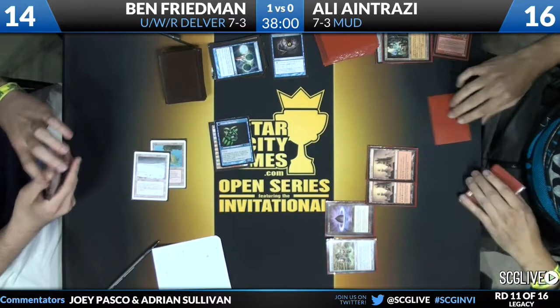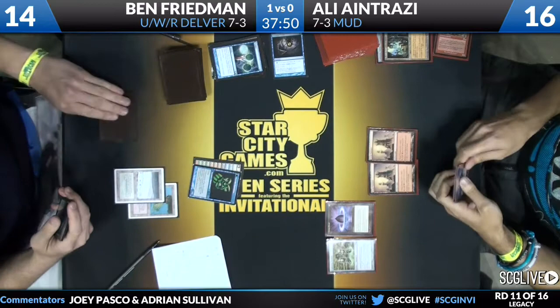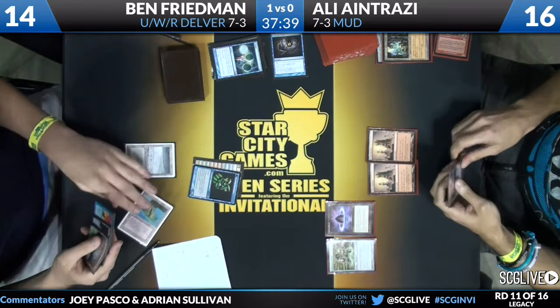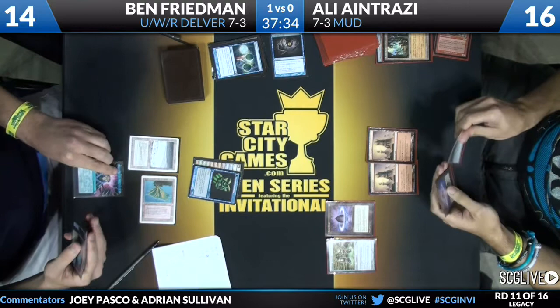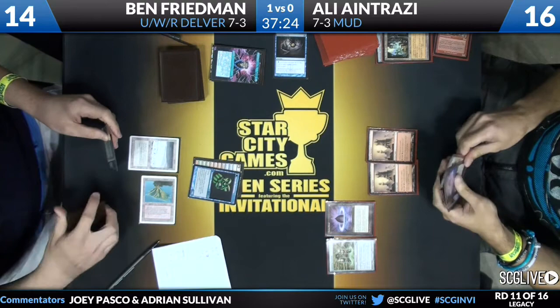There's a Lotus Petal. Ali with access to Wormcoil Engine, Lotus Petal, and the Kuldotha Forgemaster in hand. He doesn't play the second Lotus Petal — just passes back. Ben draws that other Fetchland and goes ahead and Brainstorms. He knows one of them is a land, plus two surprise cards — and Stoneforge Mystic are the other two. He puts back the Tundra and the Misty Rainforest. He's got a Scalding Tarn in hand to refresh the top of his library, but has no blue cards for Force of Will.